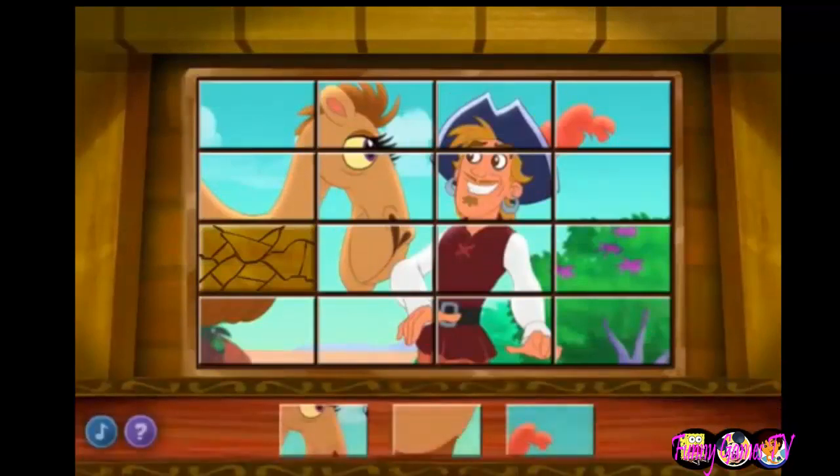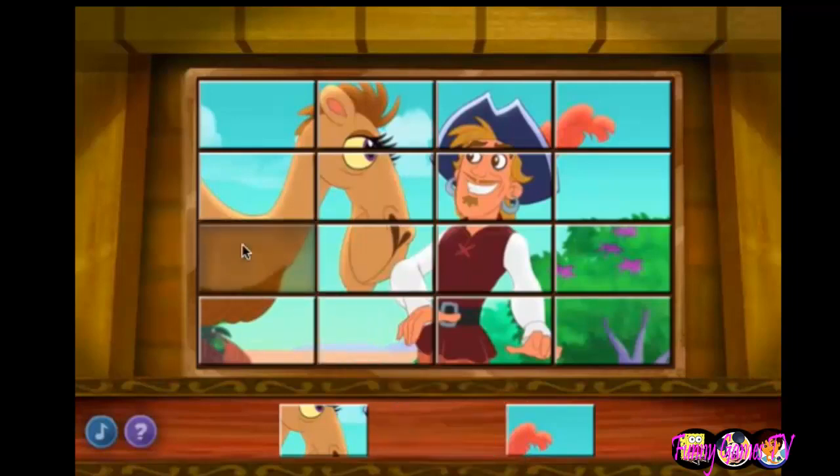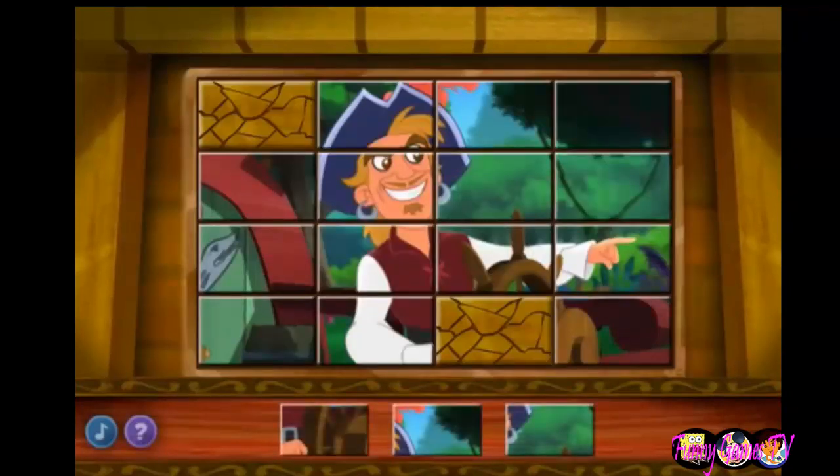We can't open this door until we fill in the missing tiles. Look at the picture and then choose the tile that goes in the empty space. Click a tile to pick it up and then click again to put it down in the empty space. Great job! That wraps up this picture! Two more to go! This picture is missing two tiles! Look at the picture!